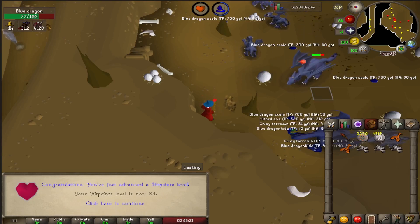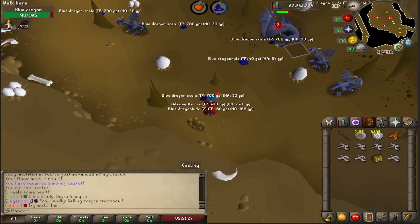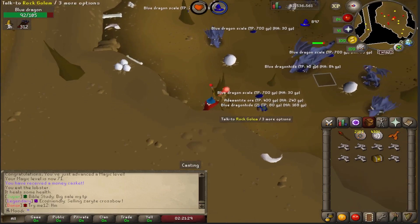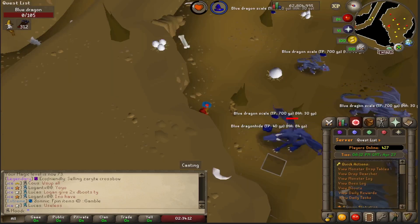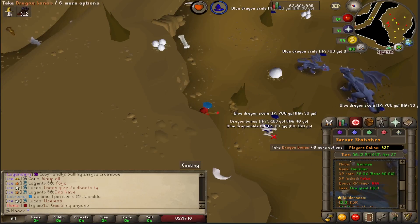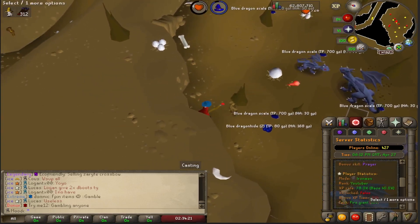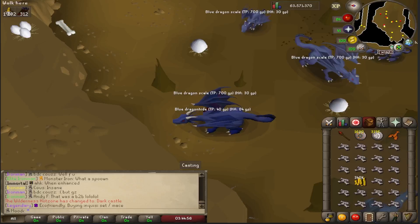To get 70 prayer I calculated I need about 12 dragon bones — I'll do it in the wilderness, hopefully I don't die. I am getting caskets so let's get some money. Also the bonus skill of the day is prayer, so I'm at 78% bonus base XP right now — I might need less than 12 bones. Let me put it in the calculator again.